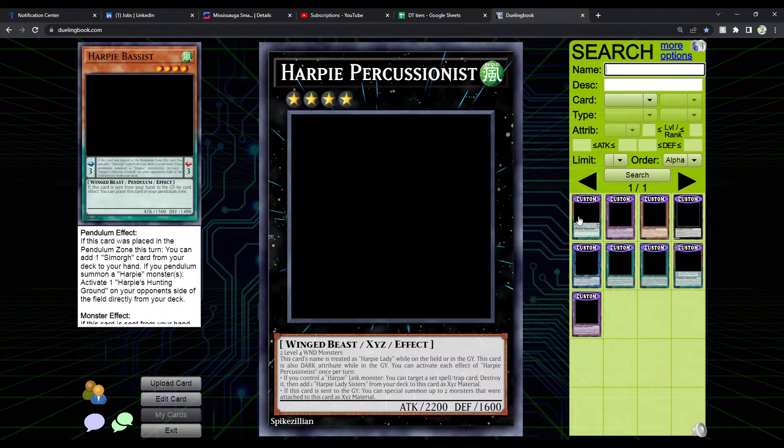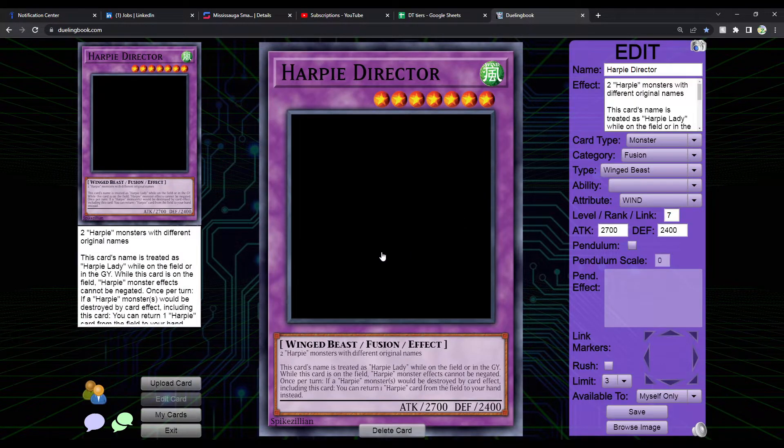Now let's talk about the Fusions. First is Harpy Director — the second card I made. It requires two Harpy monsters with different original names; you can make this with Hysteric Fusion. This card's name is treated as Harpy Lady while on the field or in the graveyard. While this card is on the field, Harpy monster effects cannot be negated. Once per turn, if a Harpy monster would be destroyed by card effect including this card, you can return one Harpy card from the field to your hand instead. This basically protects all Harpy monsters from almost everything — this is your Dragoon effectively.